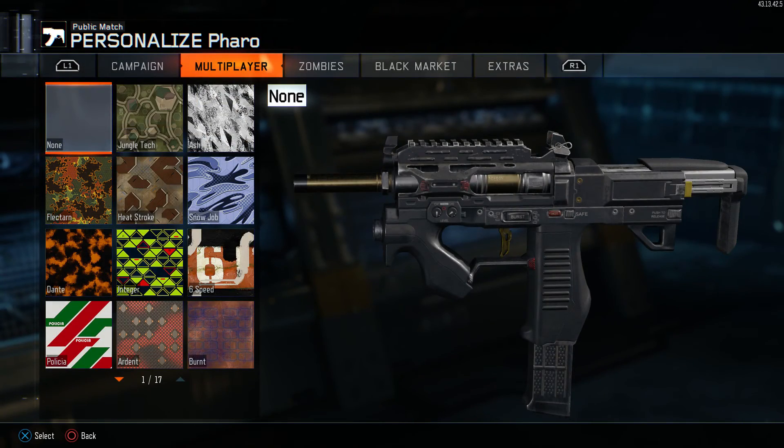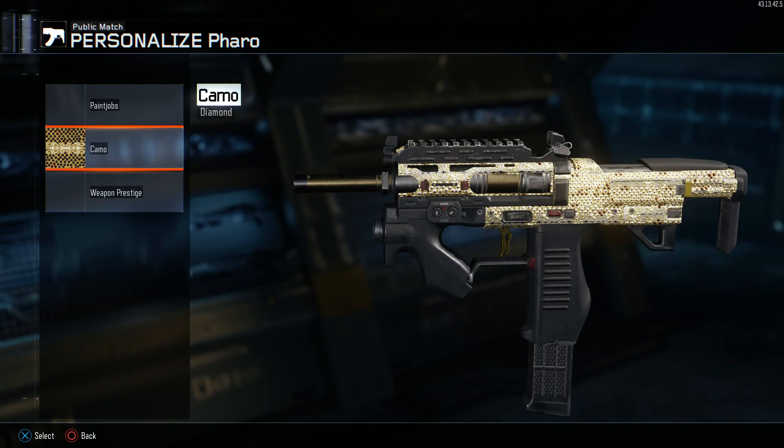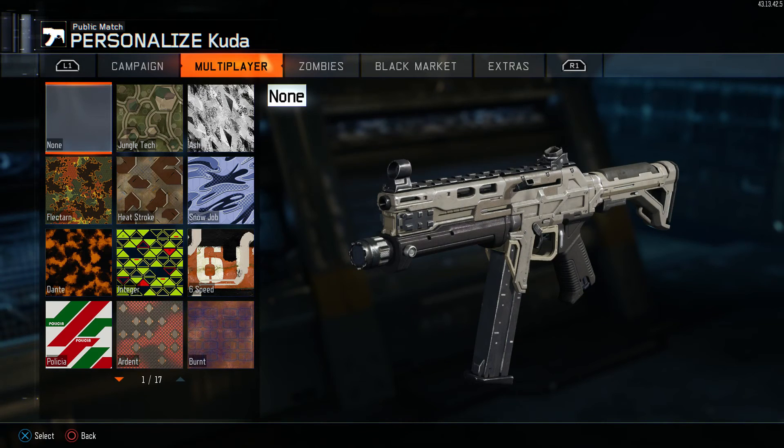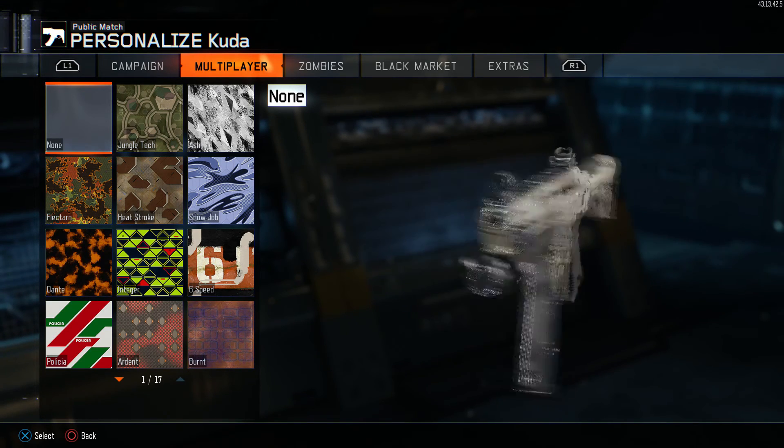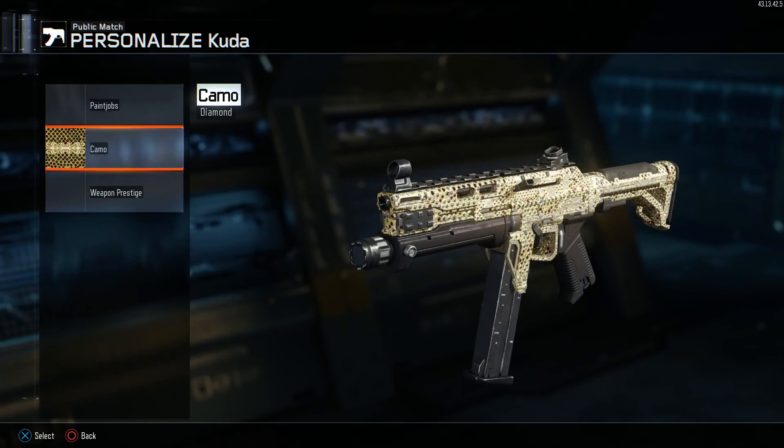Here's the Pharaoh — I think it's the worst submachine gun in the game, I hate this gun so much. It was my very last SMG I had to get gold on to unlock diamond, and it was such a struggle. But I got it done after getting a lot of attachments for the gun. The Kuda is something I really like using in public matches, not really for competitive. It was probably one of the easier guns to get gold on — it was really easy to get 100 headshots and complete the challenges.